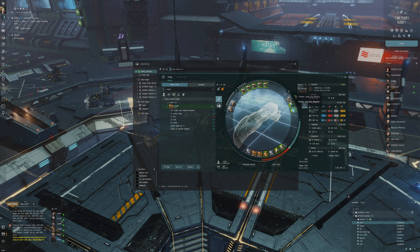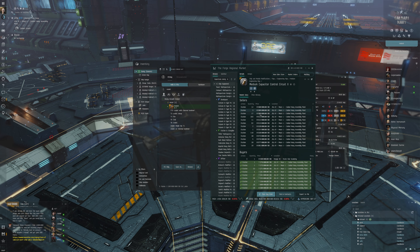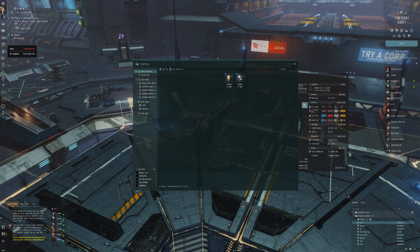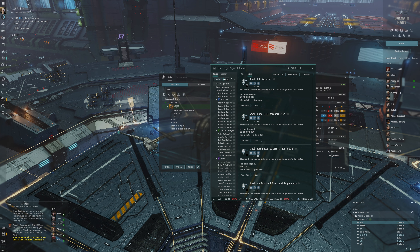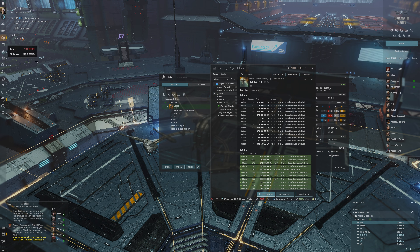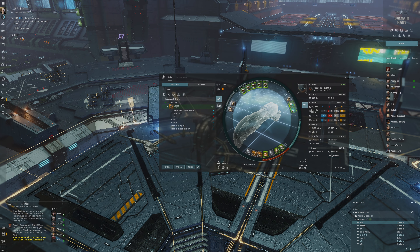Looking at what's required for the Firestorm variant: hobgoblins, auxiliary nanopump — already got that — and a capacitor control circuit rig. So we could try doing a few of these runs for variation. We'll get the capacitor control circuit rig and grab some Hobgoblin IIs — maybe 10, oh we can get more, they're not that expensive. So we've got the modules to run the T4 Firestorm, which is quite exciting!